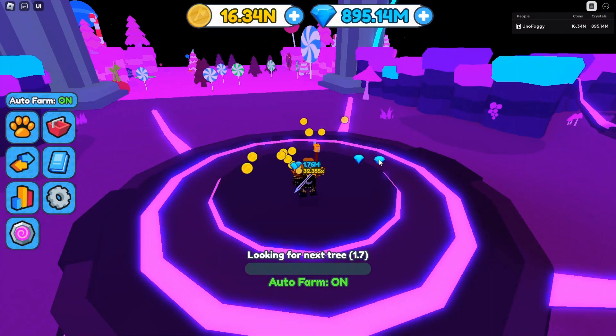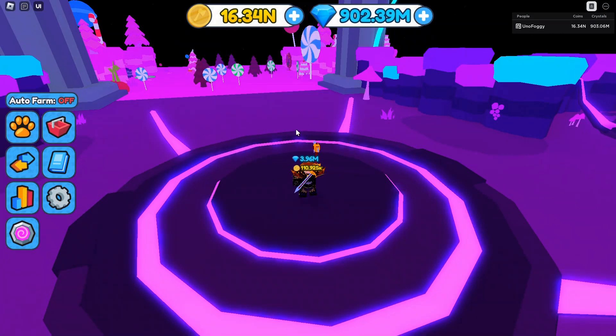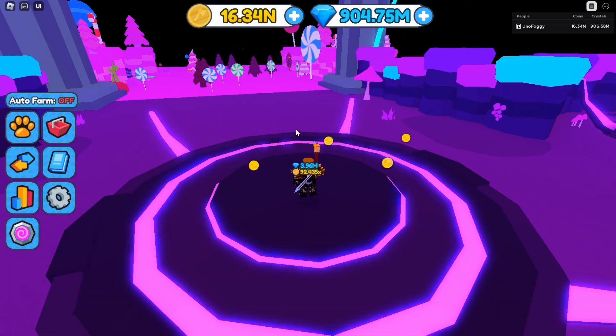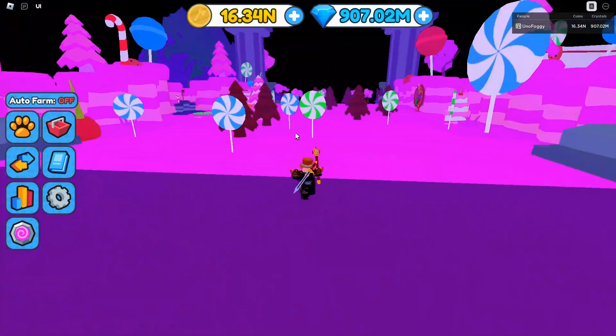If you don't really trust the auto farm feature, you can also just use an auto clicker — turning it off and then using an auto clicker will probably be a little bit quicker. If you're on mobile, just use the auto farm feature. Either way, it's the same as the other ones — just sit there and wait for your ingredients to come down.